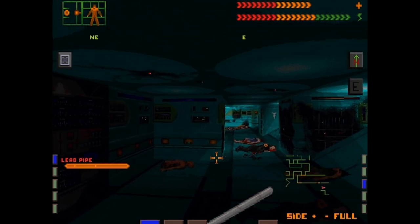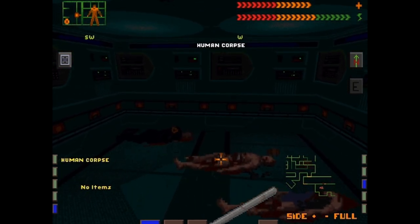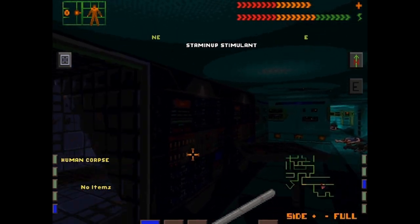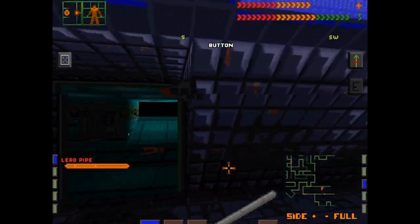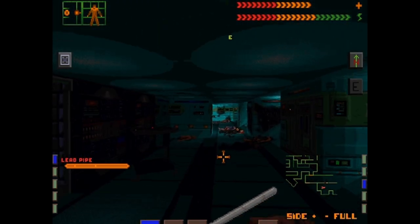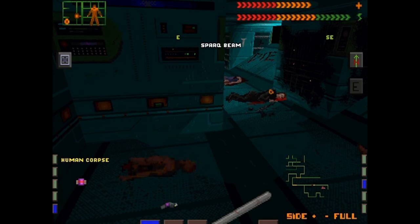This is a grim sight — these did not go well for people in here. Let's check these. Actually got a couple things here. Is there a light switch anywhere? There's one — oh hang on, there's a light switch there for the hallway at least. I don't see one for in here though, so I guess we're just going to have to look carefully. Here we go — Spark Beam.